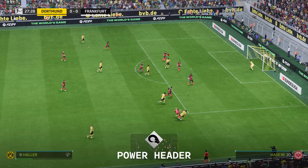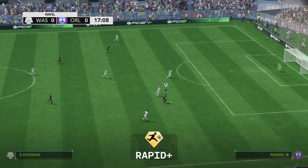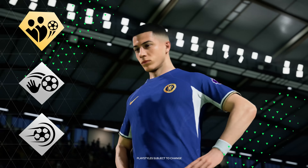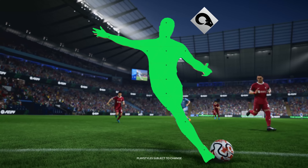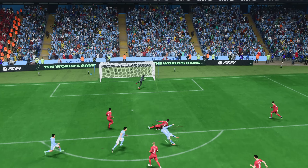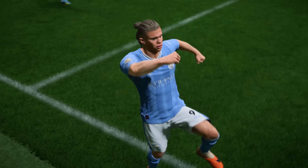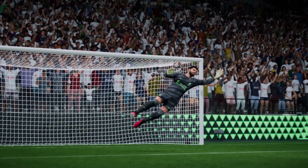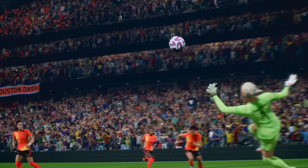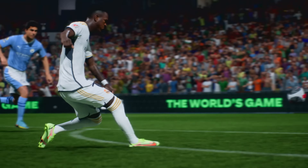In total, there are 34 brand new playstyles in FC 24, covering every aspect of the game. They truly define players and equip them with their true-to-life tendencies and signature abilities. For example, Haaland has Power Header, Acrobatic Shot, and Power Shot. The Finesse Shot with Son, Rapid Dribbling with Vinicius Jr., Tiki Taka with Jude Bellingham, and Marta and Trinity Rodman both have great playstyle combinations for dribbling and finishing. All your favorite players will have a unique combination of playstyles that truly defines who they are.